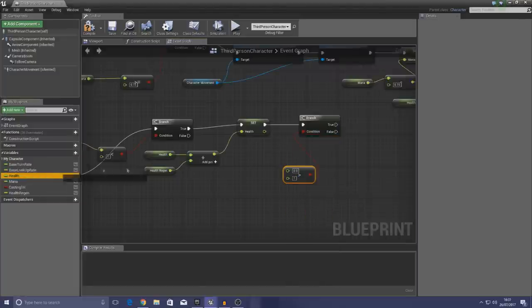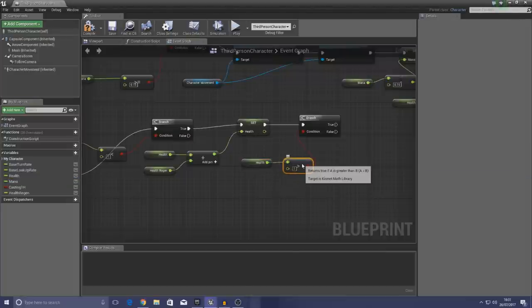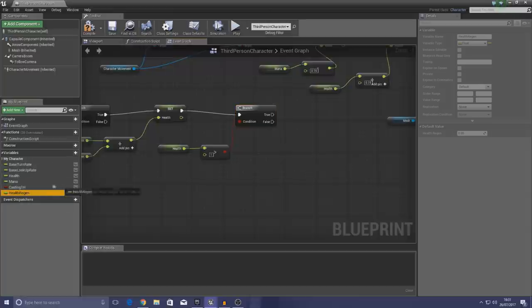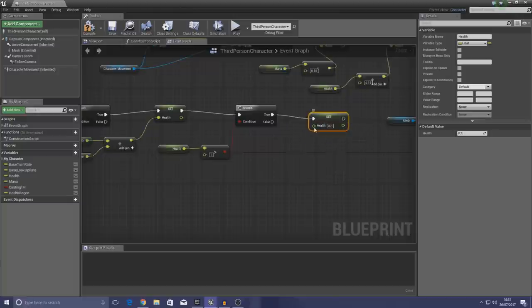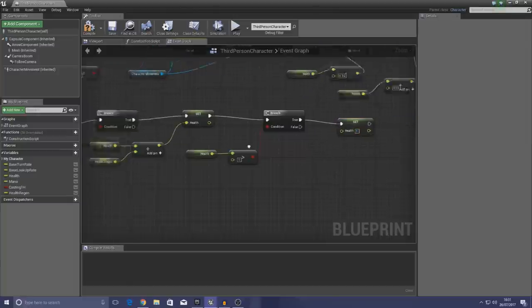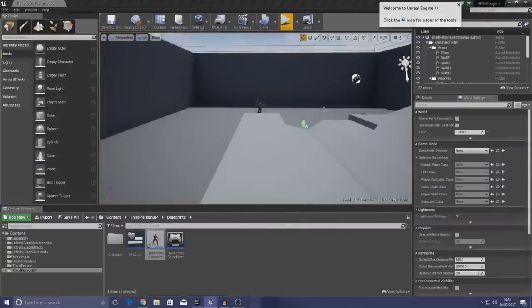I'll get a reference to health and connect it to the Greater Than node. If the health has gone over 1 after the regeneration boost, we simply set health to 1 — capping it at the maximum. It's as simple as that. But right now this runs every single tick, so it regenerates very fast. Let me show you — if I press play, you can see how quickly the health goes up. That's not what I want.